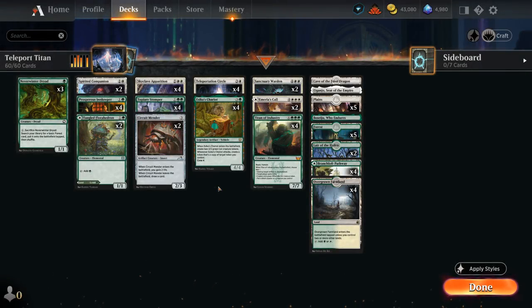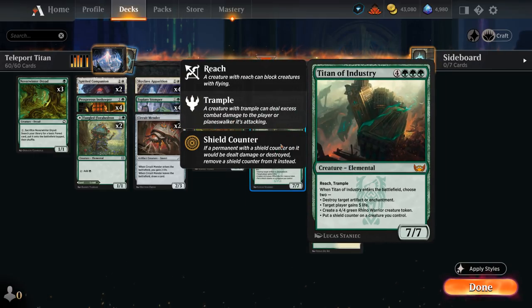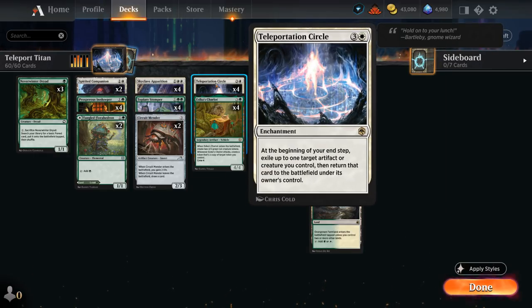Hello and welcome to another Standard games video. Today we're taking a look at a green-white Flicker deck featuring Teleportation Circle alongside Titan of Industry. Teleportation Circle is a four-mana enchantment that at the beginning of your end step exiles up to one target artifact or creature you control, then returns it to the battlefield right away — re-enabling entered-battlefield abilities to generate a ton of value.